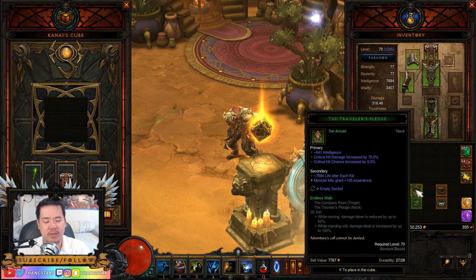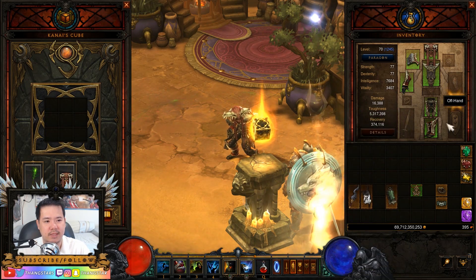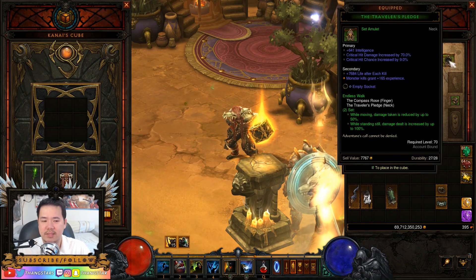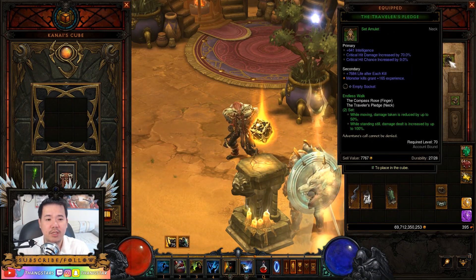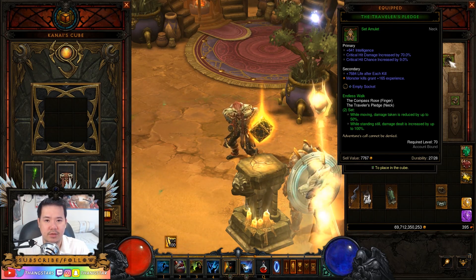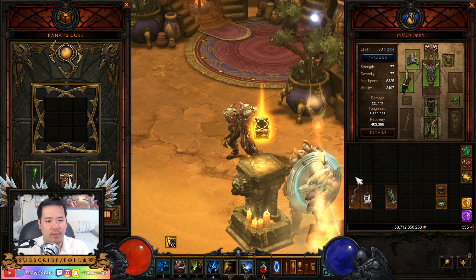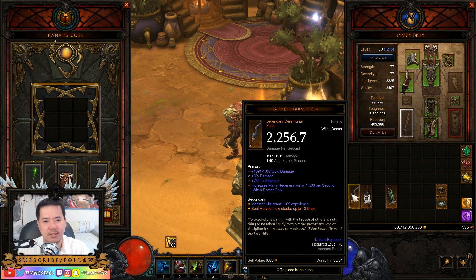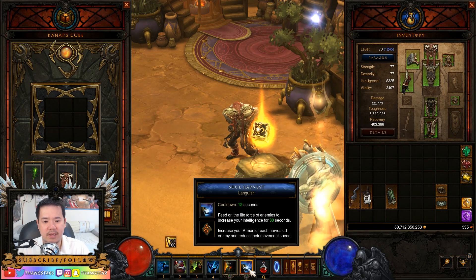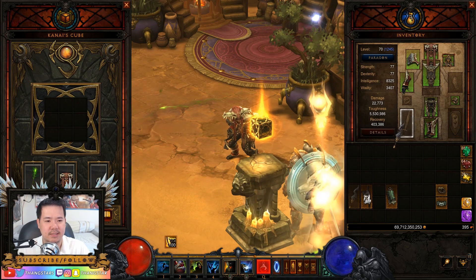Next we have the Traveler's Pledge and the Compass Rose for the Endless Walk set bonuses. Whenever you're standing still, you get increased damage, and whenever you are moving, you get increased damage reduction. For our weapon, we want to use the Sacred Harvester. So instead of having only five stacks, it goes up to ten stacks instead. We want to use that for our survivability.